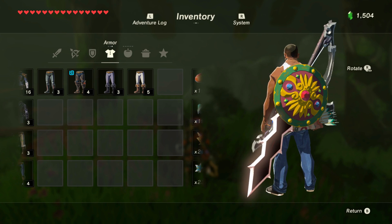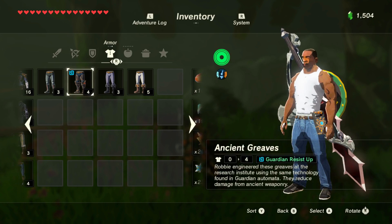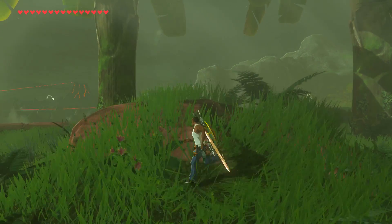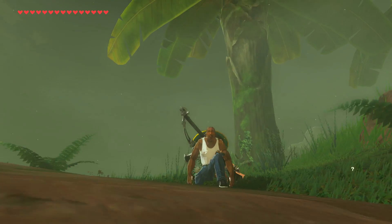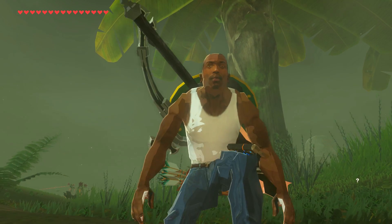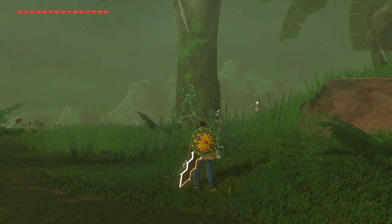Good day everyone, Complaining Gamer here. Today I'm going to show you how to install a mod that you didn't even know that you needed in your life. We're going to be turning Link into Carl Johnson from GTA San Andreas. Of course, this is in The Legend of Zelda: Breath of the Wild in Cemu, a Wii U emulator.